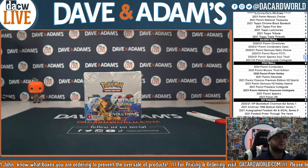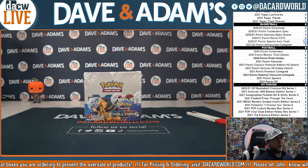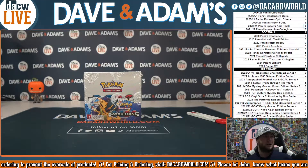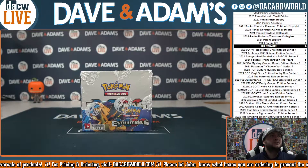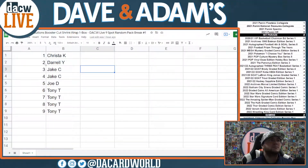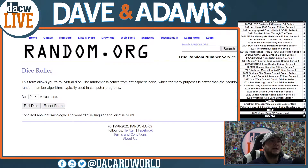Let's get going. This is our Pokemon XY Evolutions booster cut shrink wrap, one box, nine spot random break — random pack break number one. As you can see, there is a slice, that is why it's called a cut shrink wrap. Let's get to it. We're gonna make nine stacks here.